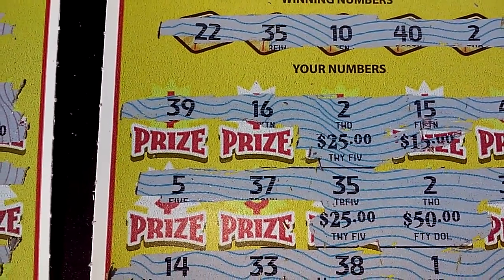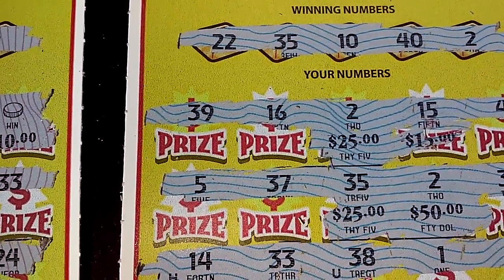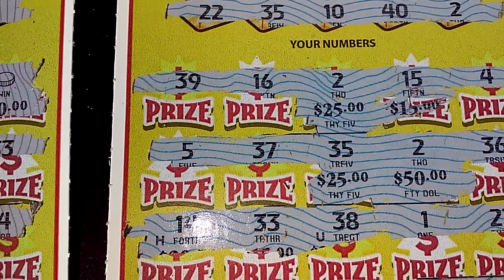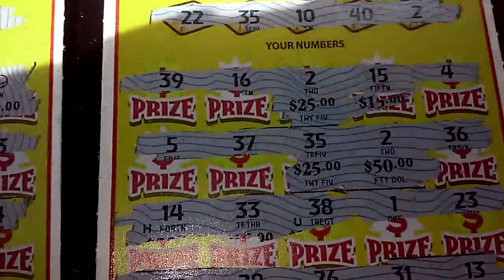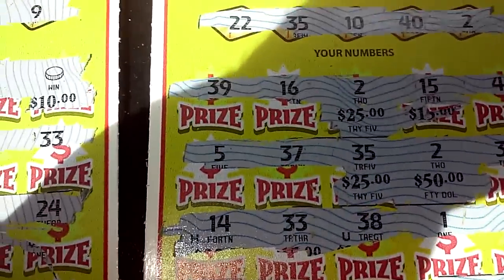Matching twos and a 35 already revealed — we got a hundred bones on ticket 27 on Goal Rush. The first time I've ever seen that combo on this game. Shadows are getting bad.